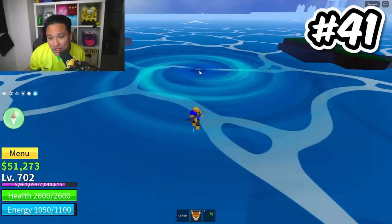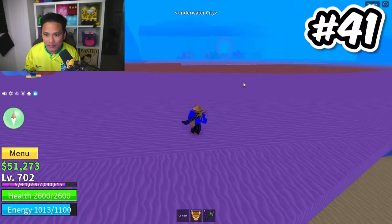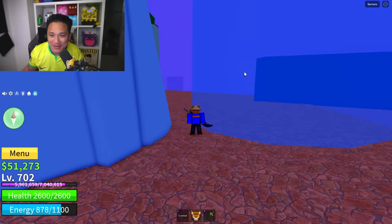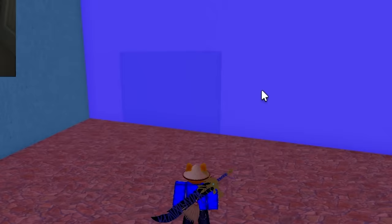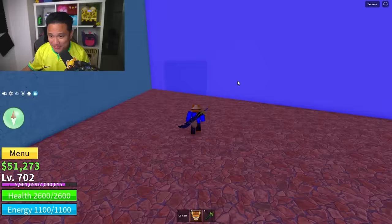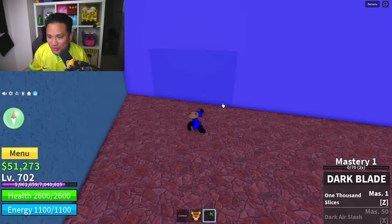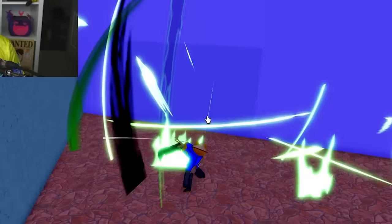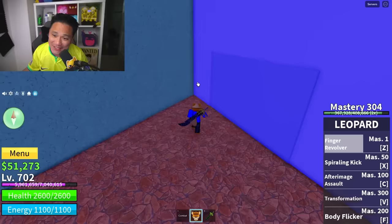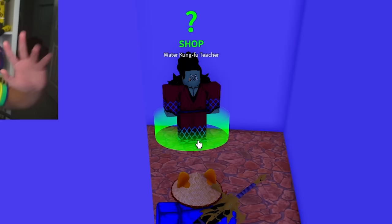Secret spot number 41 is going to be in the deep blue sea. You can go in this spot and now you're in the underwater city. But wait, there's more. Right here on this wall, there's kind of like a door but it's not a door — because if you go through it, you're not going to be able to go through it. The entrance is right here on the side. Now you just found the Kung Fu teacher.